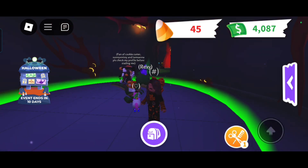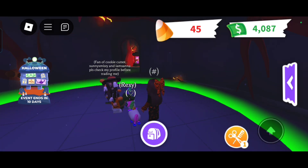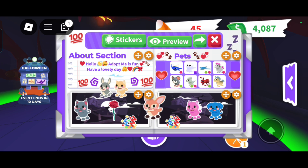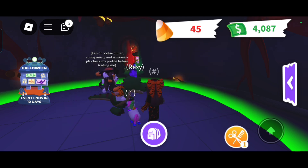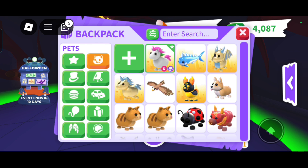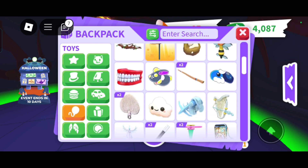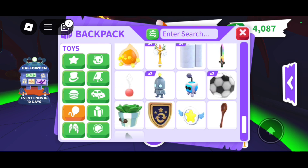You have 57 pets! I have 45 so I'm behind you. My overall inventory size is 479 - so I have 479 items. I have like 200 something toys - exactly 100 toys.